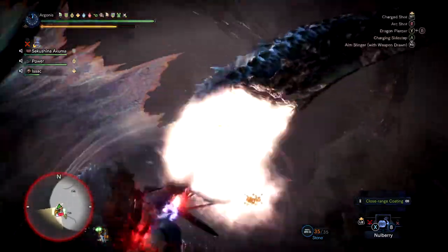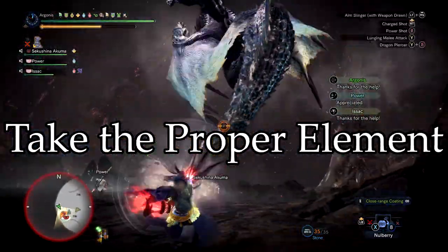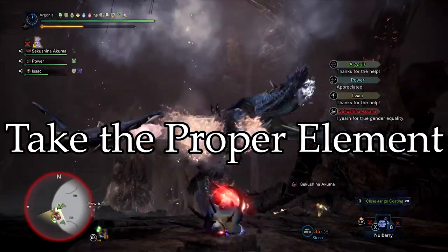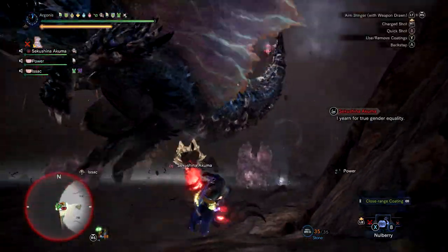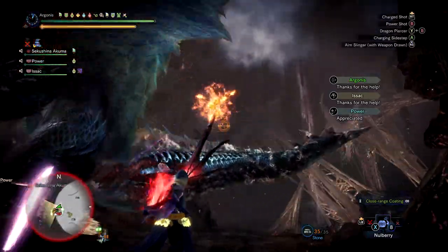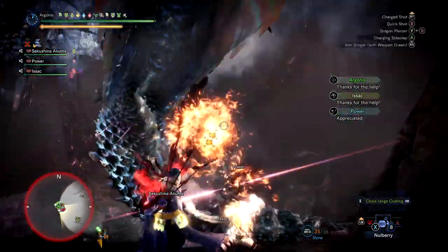The next thing is take the proper element. We basically have three elemental weaknesses: when he's fire active, he's weak to ice; when he's ice active, he's weak to fire; and when he's dragon active, he's weak to dragon. Now, it's not just enough to take the proper element, because you're gonna wanna try to limit his elemental shifts down to just his two main elements — we'll cover that in a little bit.